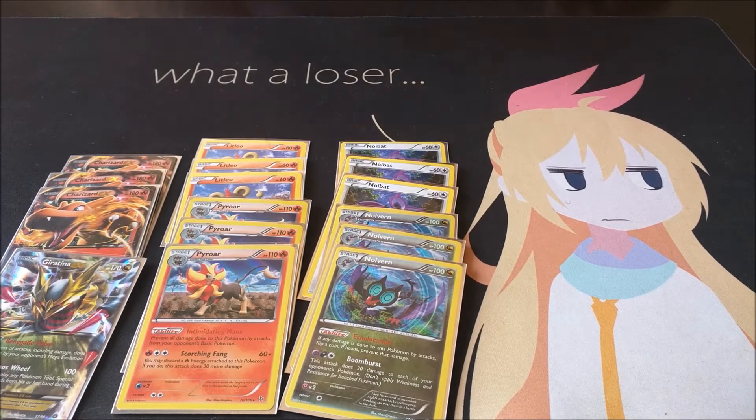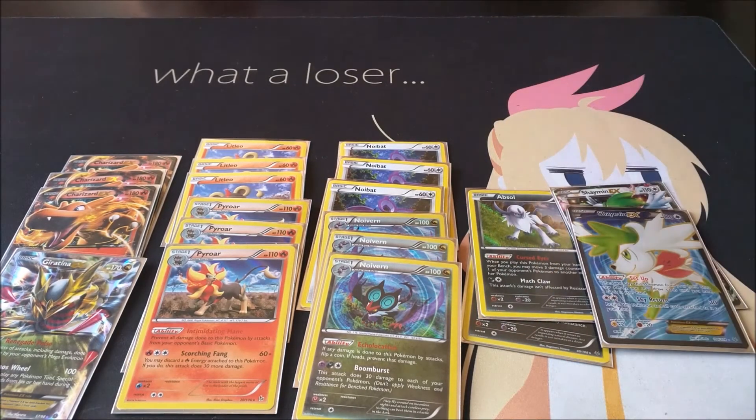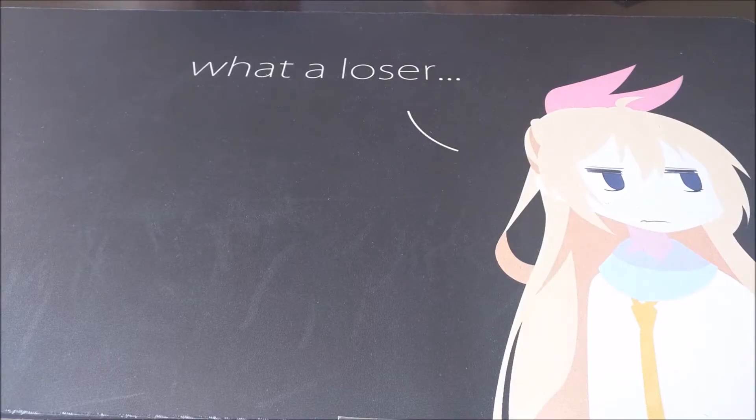To help Noivern out a little bit, two Absols just to go ahead and use its ability. No energies needed for it to attack, so unfortunately if you start with it first it's bad, but you know what, you can work around it. And two Shaymin as well.